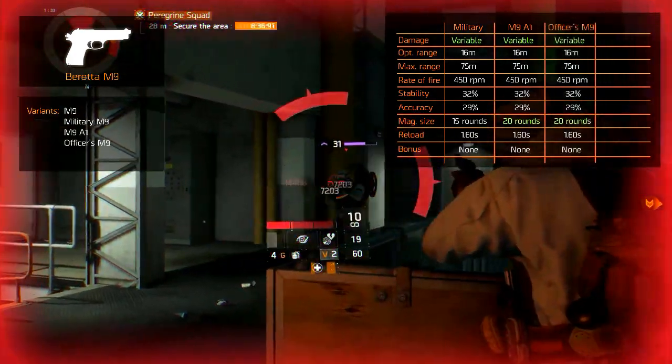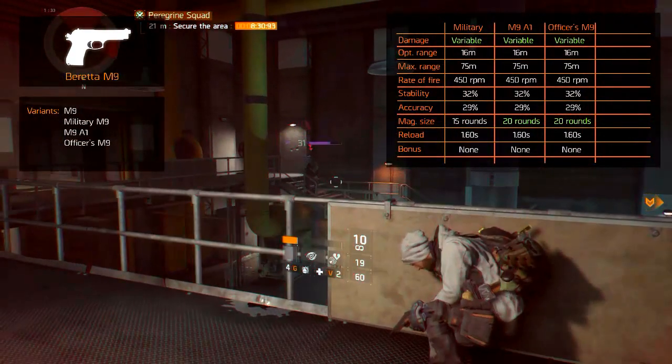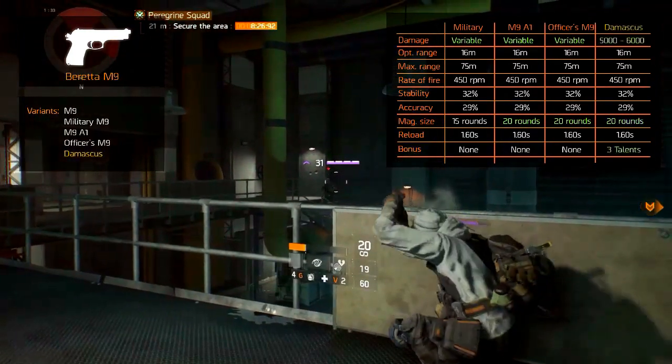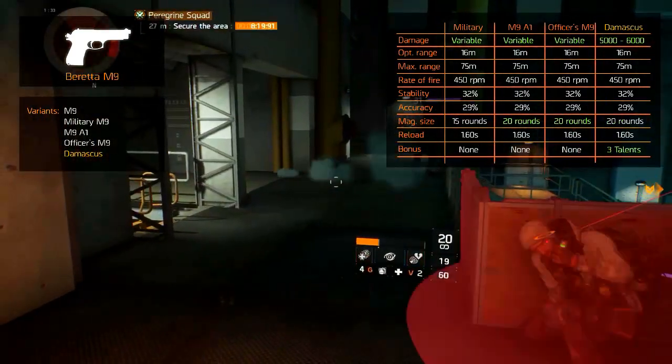Another variant is the Officer's M9A1, which is also statistically similar but has an increased magazine capacity. And finally there is the high-end Damascus, which has a gold-plated exterior, increased damage, and 3 fixed weapon talents.